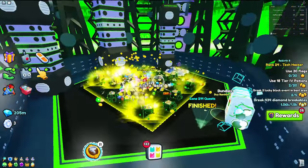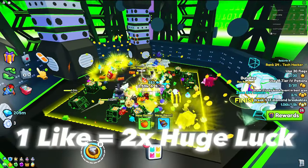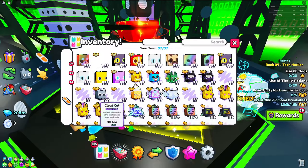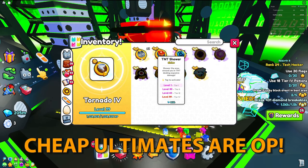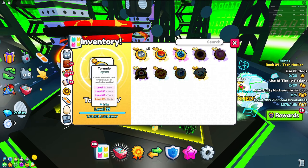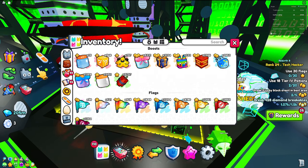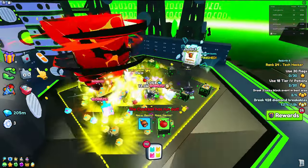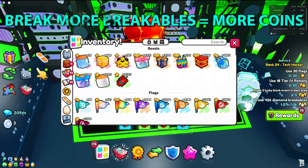Once your pets are all in the last area, you want to do some other stuff. First of all, you actually want to have an ultimate equip — I have a Tornado right here, but you can have any cheap one. A good option is the TNT Shower, almost under a million coins, and it's basically like free TNT crates. You can also use TNT and TNT crates to break breakables faster, because breaking breakables faster is going to lead to more coins — so keep that in mind.